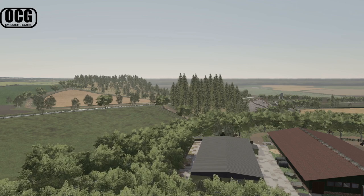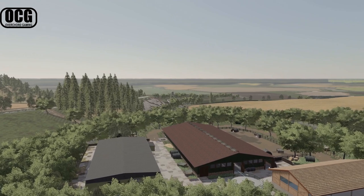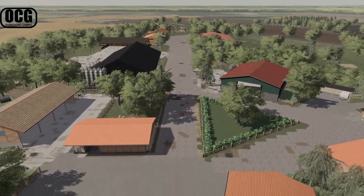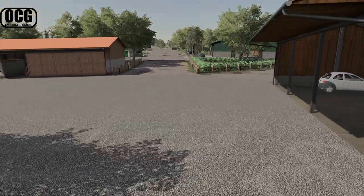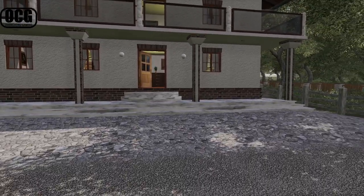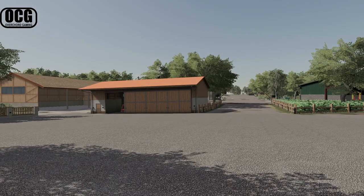Welcome back to Ayershold Farm! Here we are on the brand new version of the map that's come out on mod hub today. This video is going to be a map tour — we have an awful lot to get through. We're starting at the main farm, here's the farmhouse which is your starting location. Ayershold is a 4x map, meaning it's four times the size of a regular in-game map — four by four kilometers.